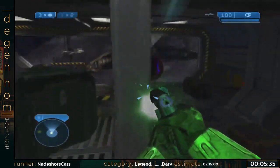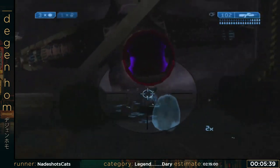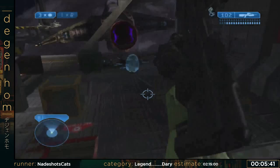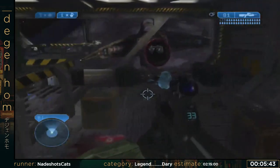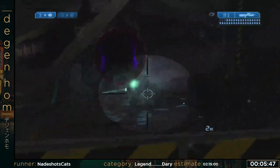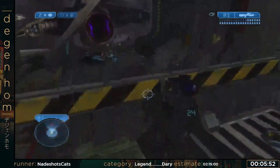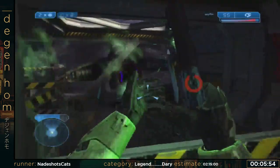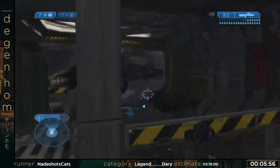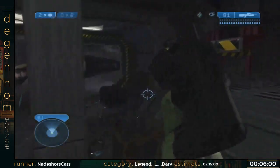Hangar 2 is generally not too hard, but it's hard to make go fast. If you know how to play this hangar, it shouldn't kill you too often unless the occasional grenade blows you up. Typically you want to manage the grunt spawns more than anything, because you can strafe to get past all of the enemy fire from the elites.